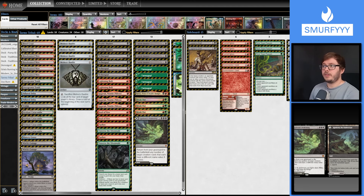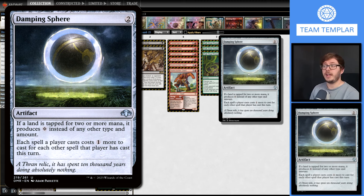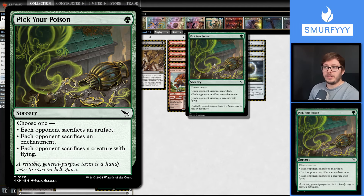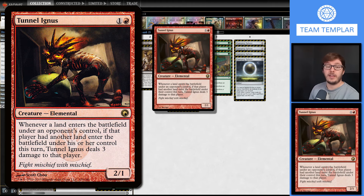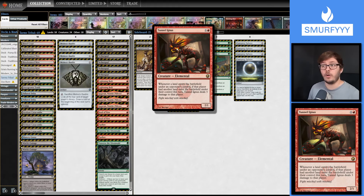Moving over to the sideboard - the Mono Red Storm deck is everywhere, so we're playing four Dampening Sphere. This also hits Tron decks and Eldrazi decks. Three Pick Your Poison - one of the best answers for enchantments and artifacts, and it hits things like Merc Tides and Slickshot as well. Slickshot is very popular. The new Narset deck is absolutely everywhere - Tunnel Ingus means they can't combo off, or they can but they'll deal themselves a lot of damage and in most cases kill themselves. This is especially nice because we have two Traverse, two Incubation, and three Breakout, so you'll see this card a lot in matchups where you want it. I tweeted about this tech very early on when the new set came out, so follow me on Twitter.